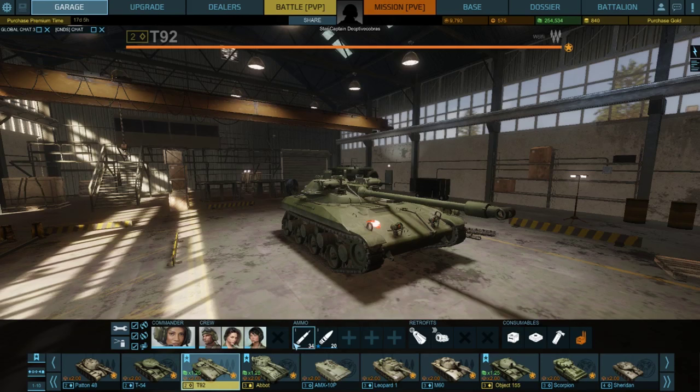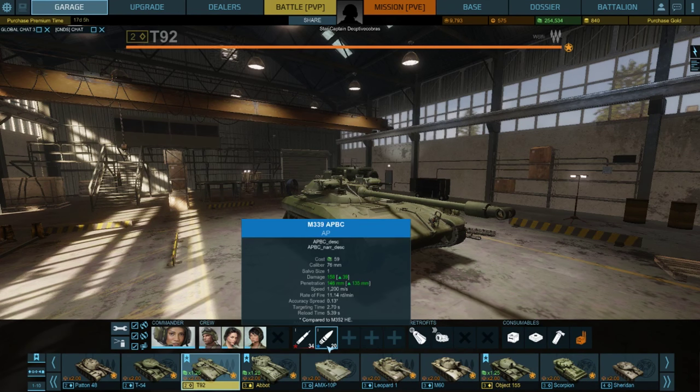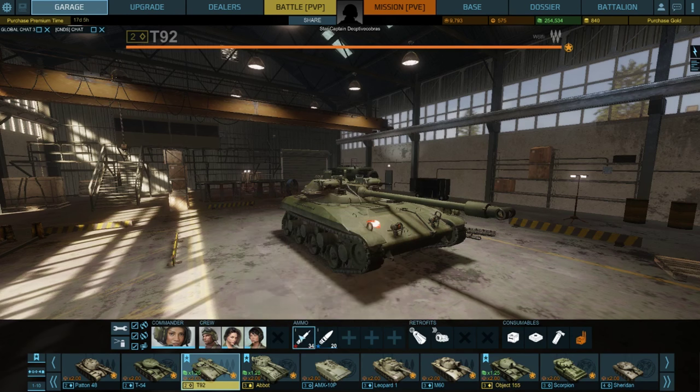For starters, this tank's HEAT ammo only has 129mm of penetration and only does 198 alpha damage, which is pretty weak, especially for a 5-second reload time. Its APCR ammo only has 146mm of penetration and actually does less alpha damage than the HEAT rounds.